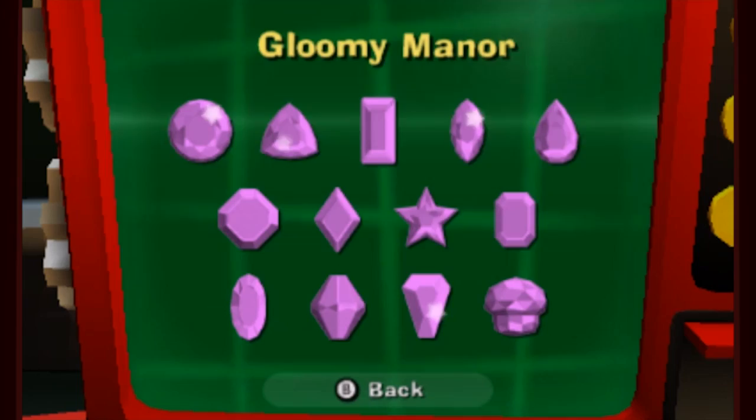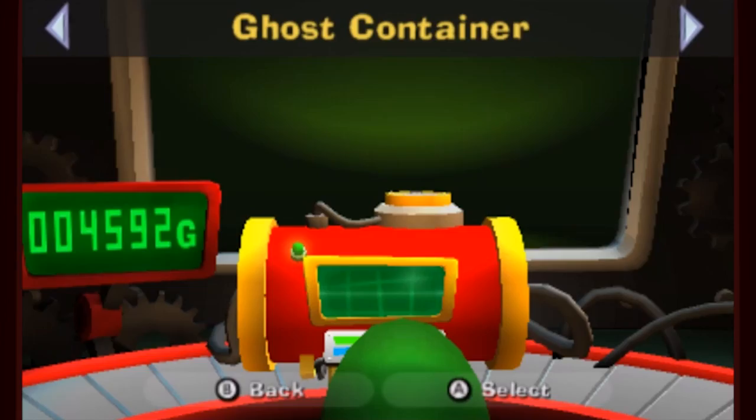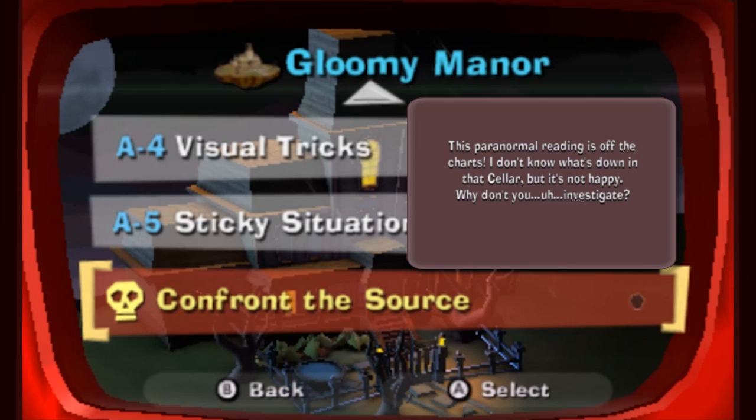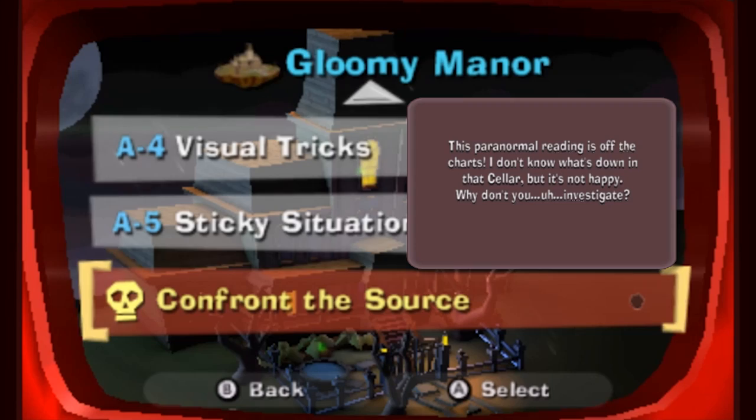With that, we have done everything we can possibly do in Gloomy Manor except confront the source. Next time on Luigi's Mansion Dark Moon — this paranormal reading is off the charts. I don't know what's down in that cellar, but it's not happy. Why don't you investigate? See you guys then.